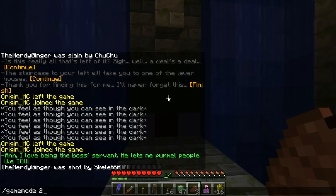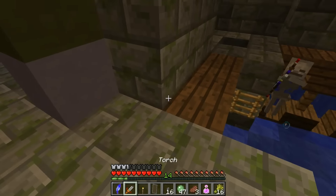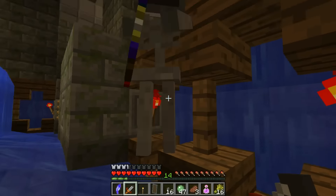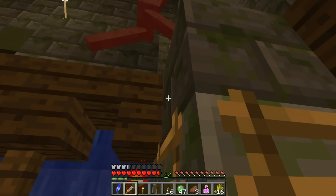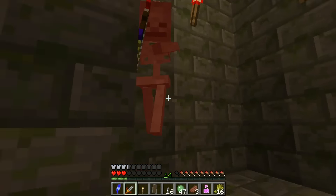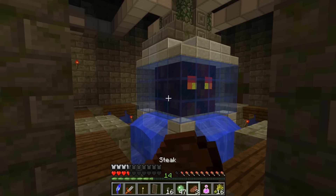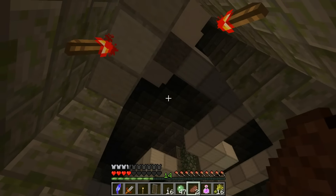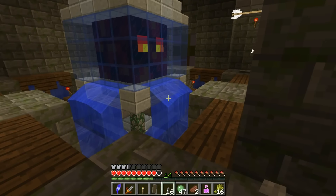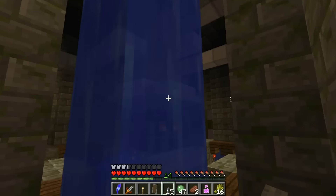Mini boss! No - skeletons! I love being the boss's servant. He lets me pummel people like you. I will be the one to pummel you, Mr. Scorched Thing. It's weird how there's water in this kind of dungeon though. You died. I thought it was supposed to set your spawn point in there. Spencer, leave - you are breaking the map. Skeletons - you got to kill these skeletons.